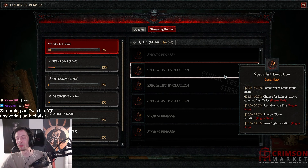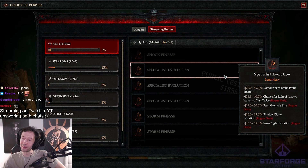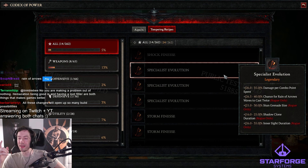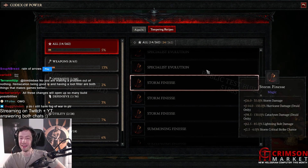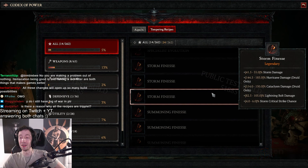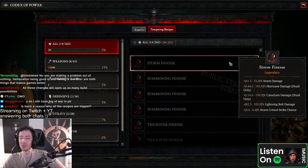Now we just need combo points back. 40% chance of Rain of Arrows waves to cast twice — so you can actually get more than 100 and get a triple, but I guess it caps out at 100. You get four waves now, you just need to get cooldown. I wonder if there's gonna be cooldown anywhere — if there's cooldown of Rain of Arrows it's gonna be a thing. Storm finesse — storm damage, hurricane damage 185%. I'm still gonna make a hurricane druid, man. Storm crit — okay.